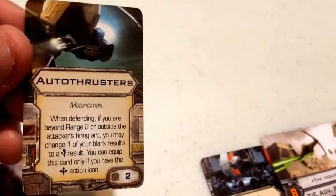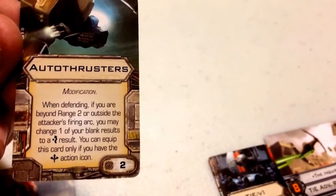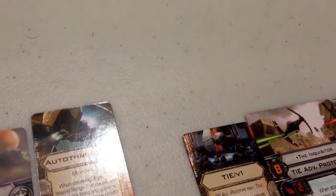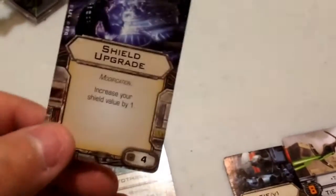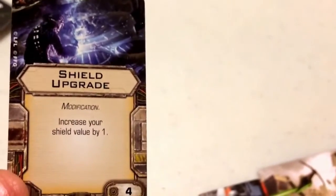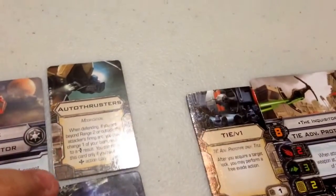For his first modification, we have Auto Thrusters, costing 2 points. It reads: when defending, if you are beyond range 2 or outside the attacker's firing arc, you may change one of your blank results to an evade result. You can only equip this if you have the Boost action icon. It was meant for Interceptors or any ship with the Boost action — it's a godsend against turret ships like the Falcon, the Outrider, the Punishing One, and the Decimator. For his second modification, I originally went with a Hull Upgrade but changed it to a Shield Upgrade, giving him one shield for protection against criticals. He still has a damage threshold of 4, but now has one shield to absorb crit damage.